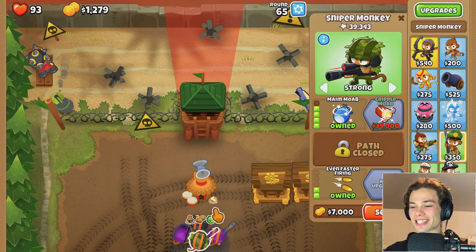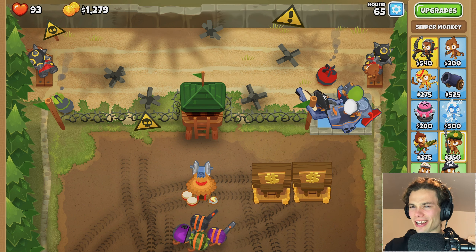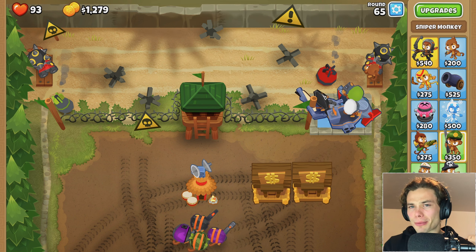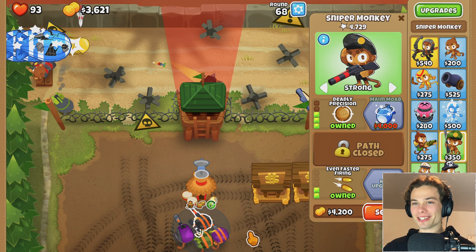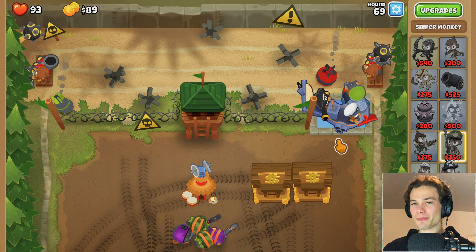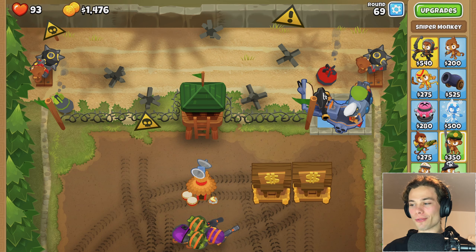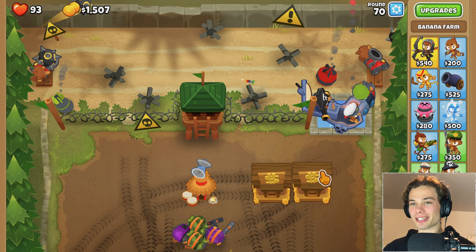Already I can see the effects of these guys - they're doing so well. Even though their pop counts don't seem like anything too crazy, I think they're basically winning me the game at the moment. Hopefully by the end of this round I'll be able to get main MOAB. I just made it in. Now at least I have two pairs working in tandem together. I do want to get full auto rifle for this guy and I will get that once the banks allow me to do it.